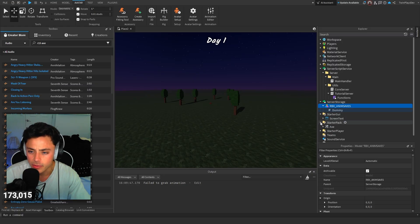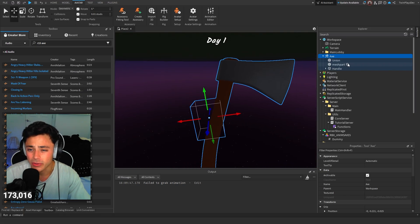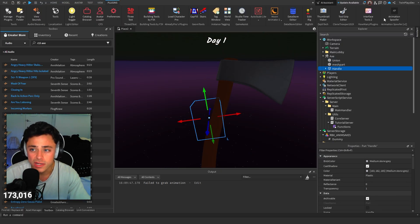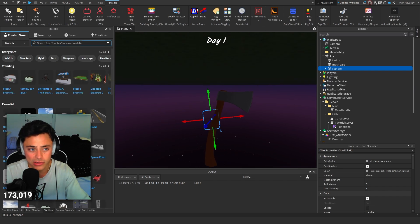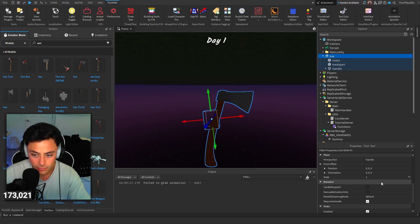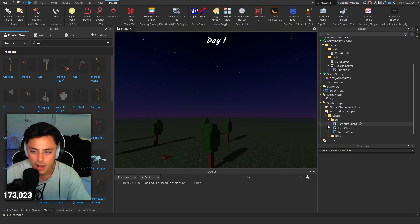Server storage — there's a starter axe as well. If you want to customize it, we have the axe in here. It's actually super simple to do — we have a union and a mesh part, and these have weld constraints, so make sure they are welded to each other. The handle is what holds it. If you were to use tool grip editor, it will show you where it's being held. You could use an easy weld plugin or search an axe on the toolbox and just change it to your liking. Just make sure there is something called a handle, and just put it back in starter pack.